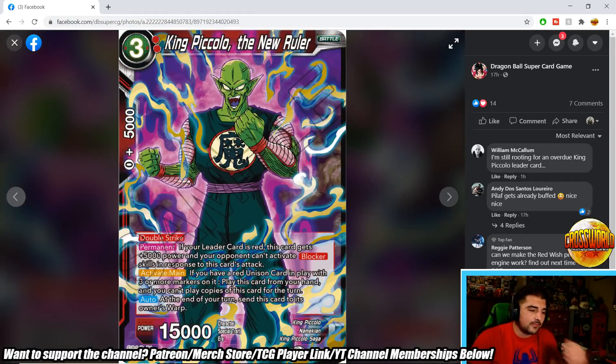King Piccolo The New Ruler is a 3-drop 15k double strike. Permanently, if your leader is red, this card gets plus 5,000 power and your opponent can't activate Blocker skills in response to this card's attack. Activate Main: if you have a red Unison card with three or more markers, play this card from your hand — at end of turn, send it to the warp. This screams red Broly to me: use the Kale Unison to bump up markers and swing a 20k double strike your opponent can't block. Pretty strong and balanced since it doesn't stick around.